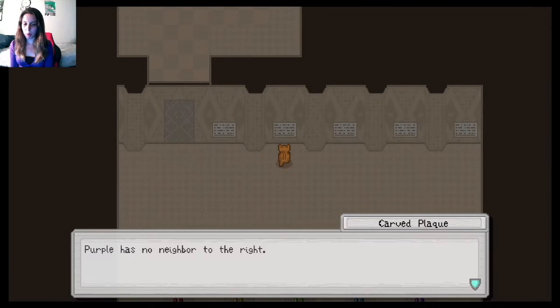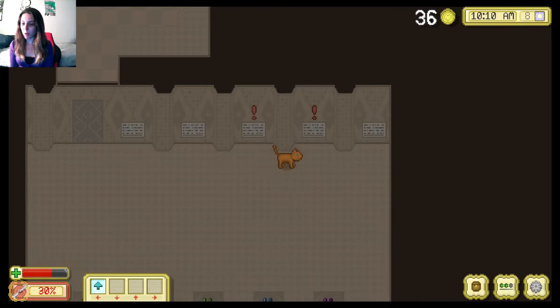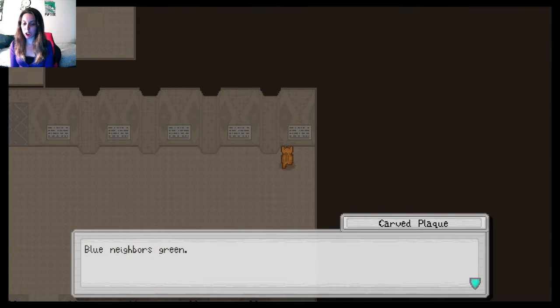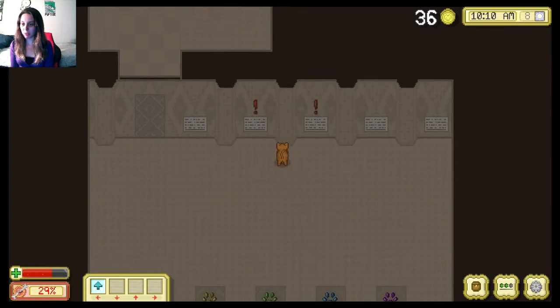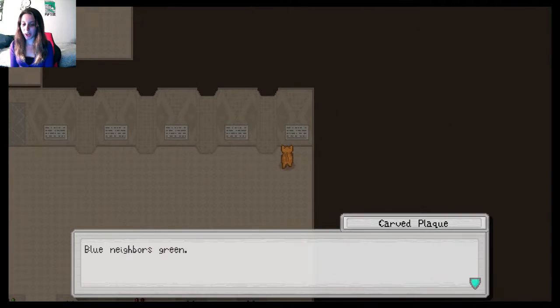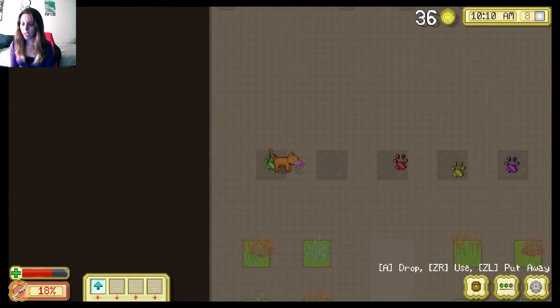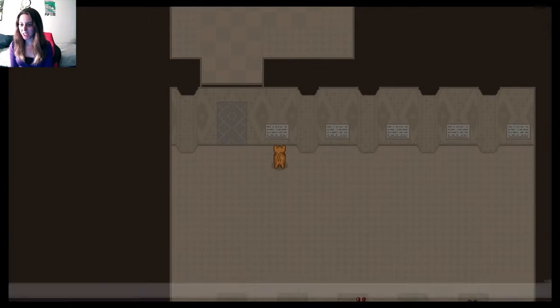Green is left of yellow. Purple has no neighbor — purple's like, get off my lawn. He's the Squidward. Red's neighbors are yellow and blue. Yellow is directly to the right of red. Blue neighbors green. Okay, so purple is fine. I feel so dumb right now. Blue neighbors green. Put it away, put it away. Is that it? Guess not.